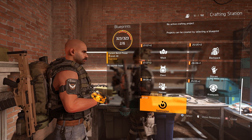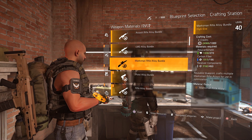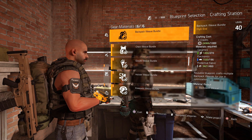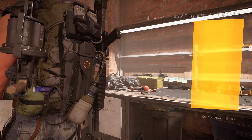Once set you are good to go and use these materials how you like. You can craft items, recalibrate gear and weapons, and what I like to do is craft optimization blueprints. This is the best way to get the optimization resources that I want, and once out of materials I simply go to my watch and refill them back up.